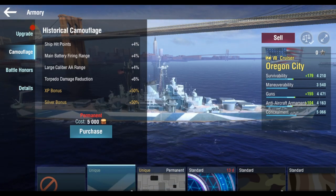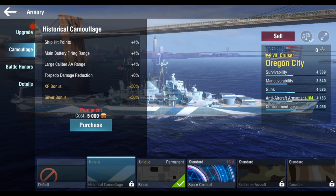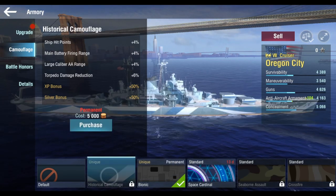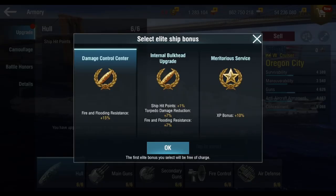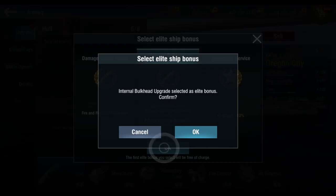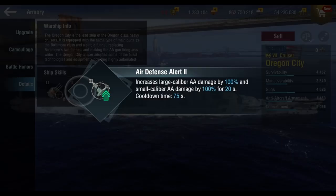And the Historic Camouflage — Bionic it is. That's the best choice right there because the Historic Camo gives you AA range and Torpedo Damage Reduction, which is there. But I feel like more dispersion is probably needed. It is something for ships that are skilled in American cruisers. We're going for that. So, internal bulkhead upgrade — it's not much, but it will do because 1% does make a difference, probably an extra shot or two. Details: we've got the Precise Aiming System 2 and Air Defense Alert 2.